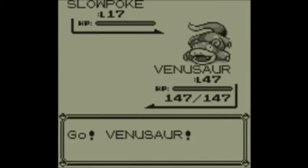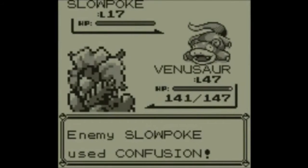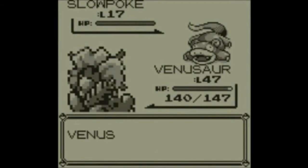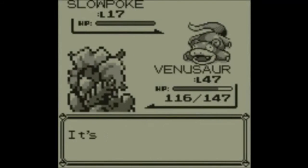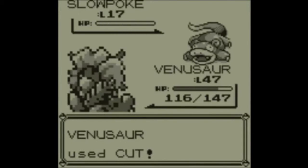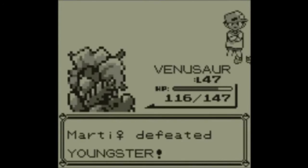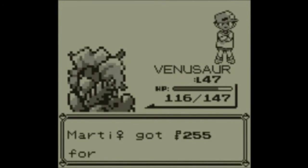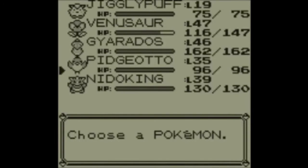The Youngster is nothing to worry about, especially if you have already finished the game and are coming back to this. The Level 17 Slowpoke won't be too difficult for you, although it is giving my Venusaur a hard time. Okay, so that's the Youngster defeated and all the buttons will work again.